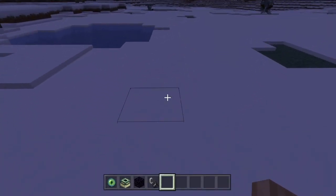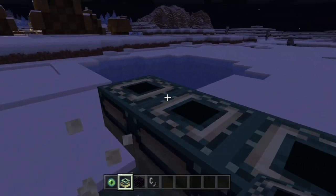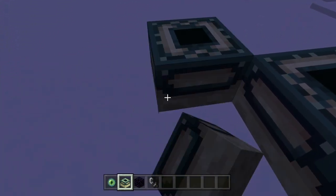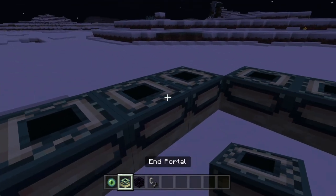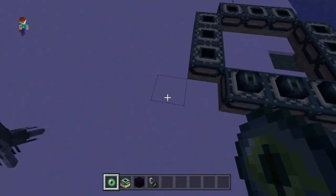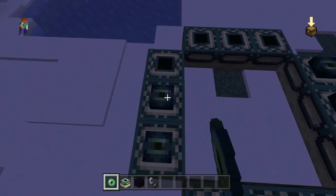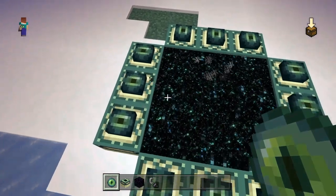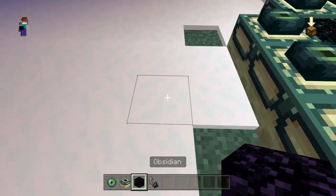We're here with the ender and nether portal. I'm not gonna stop because creating the ender portal you need about 12 ender portal boxes and 12 iron enders. You can place them however you want, like this, or like this — however you want. And that's the ender portal.